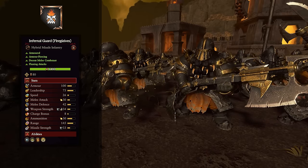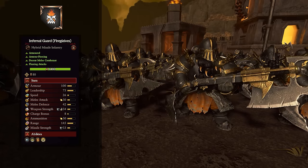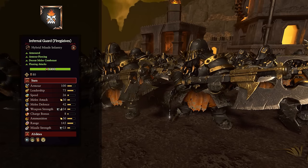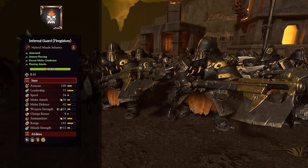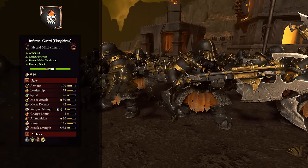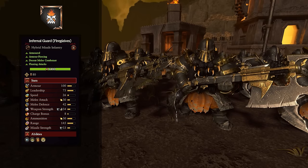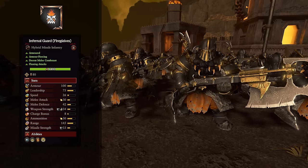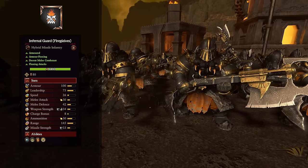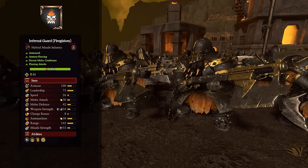Lastly for ranged infantry, the Infernal Guard Fire Glaives are not too bad in melee with armor piercing and a bonus versus large, though their somewhat low melee attack means they should really only go after large targets if heading into melee. They have fire attacks and 100 armor, and their missile attack is very strong — armor piercing at 145 range with fire ammo. Think of them like Dwarf Thunderers but much more capable in melee and against large targets.